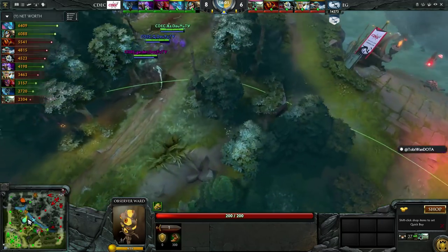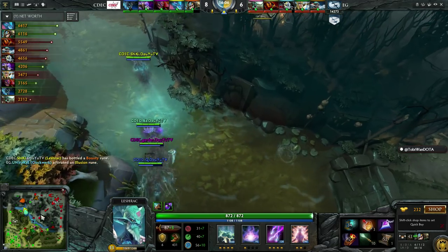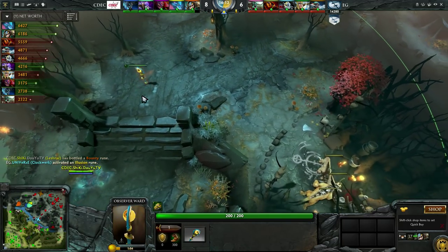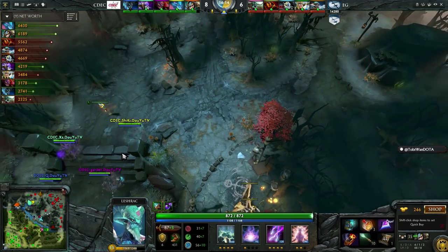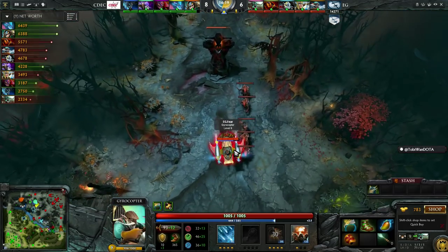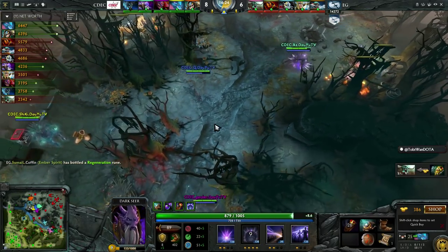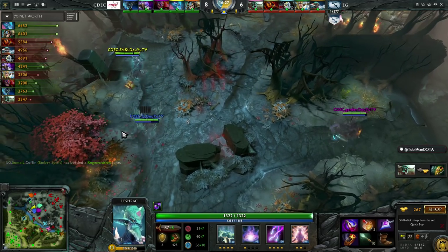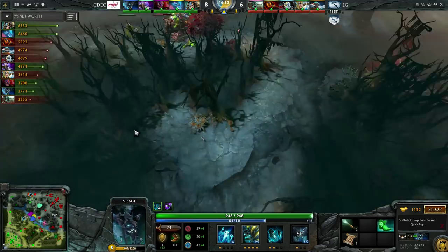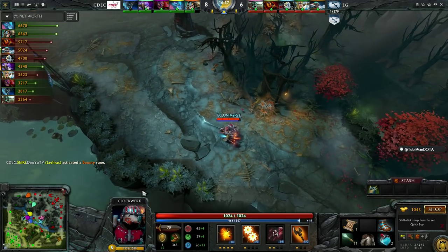A smoke move coming out here from CDEC — they have a Dire Observer Ward that just spotted EG going up. Universe is farming up but that's not their target: they want the top tier 2 tower. EG are actually taking the right path and completely escaping this gank. I'm not sure if they saw it with their ward — they didn't ping it out. They saw CDEC move up to the hillside. The only hero showing in lane is the Slark. You can put one and one together and make two — realizing it's a trap.